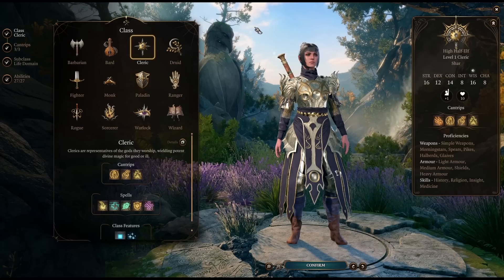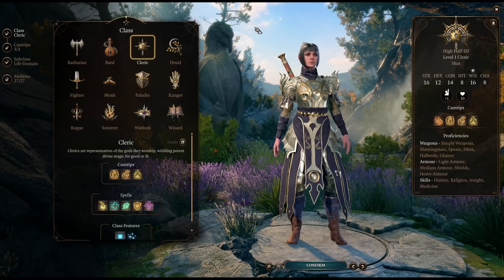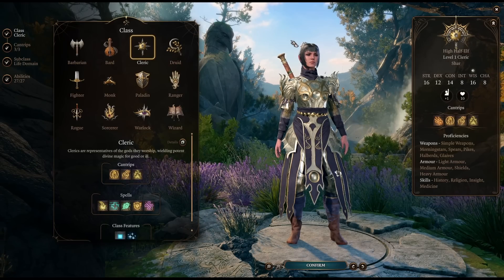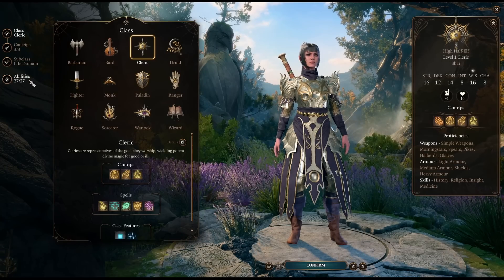So whether you need some more control, support, buffs, debuffs, blasting, or frontlining, the Cleric is going to be able to help your party out. So without further ado, let's talk a little bit about some of the ability scores you might want to start with.